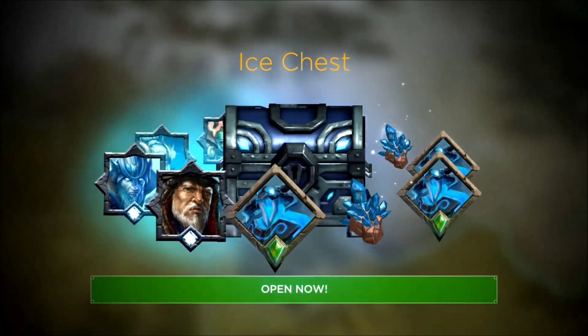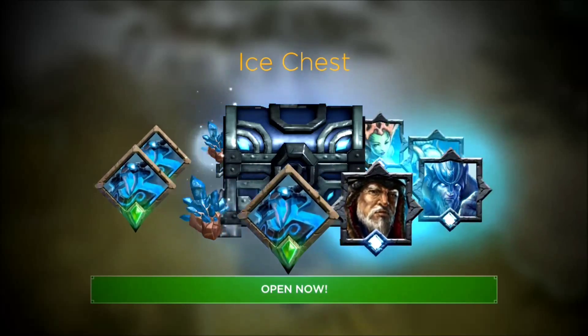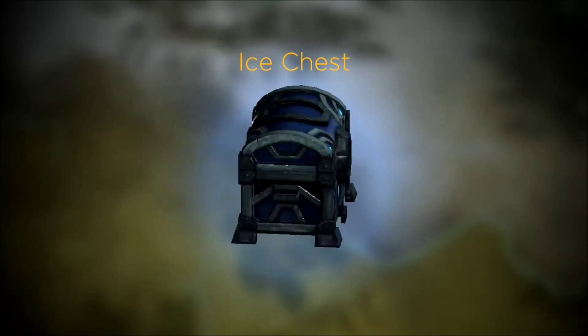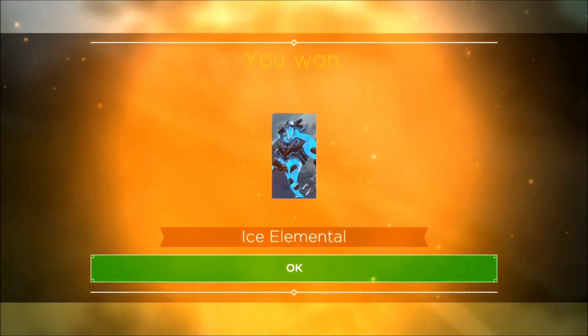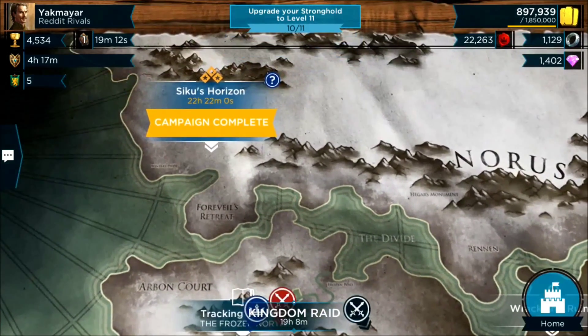So that's day four — here's our chest. As you can see, again, lots of Elementals, typically what I've been winning most of the time here. And there's the roll — keeping consistent, there's another ice elemental. All right, one more to go, guys. I will see you next time.